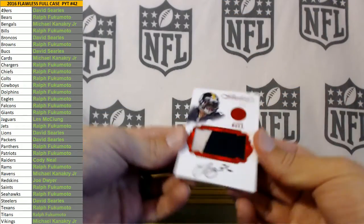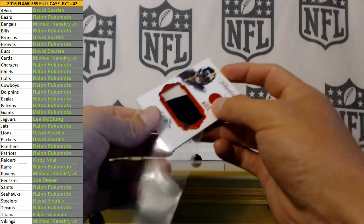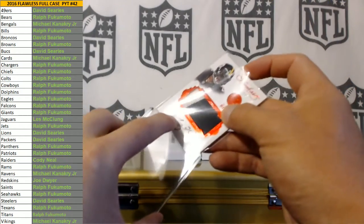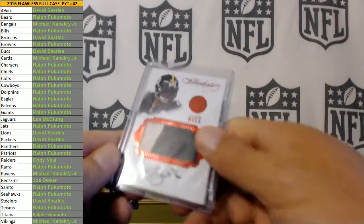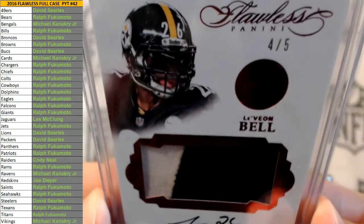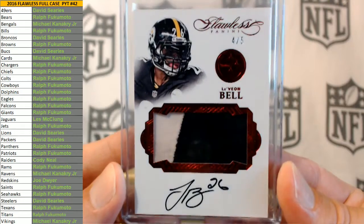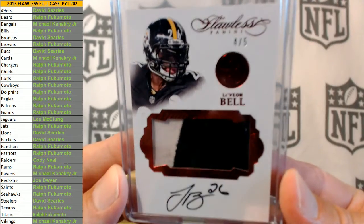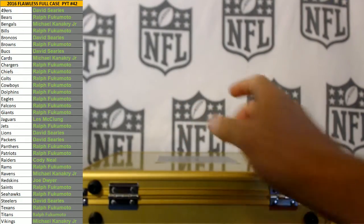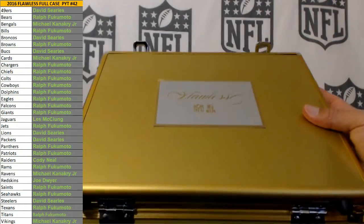For the home team again — Le'Veon Bell, 4 of 5, 2 color. Very nice hit for the Steelers, David Searless — damn, 2 Steelers in 1 box! What's up Mr. Tyrone. That was a very good box — this case was definitely better than the last two cases.